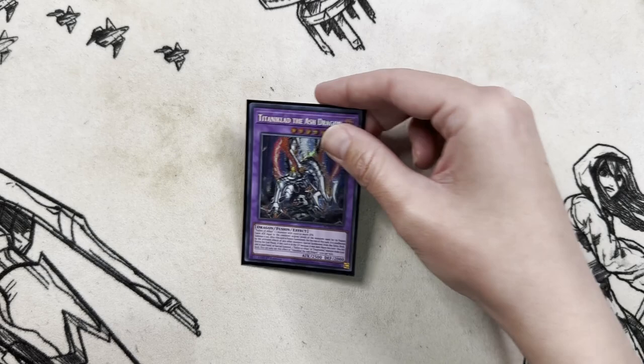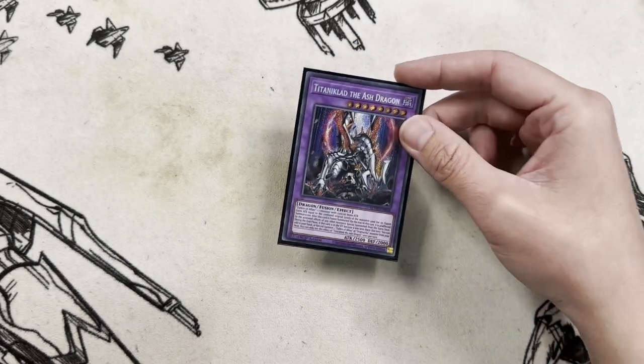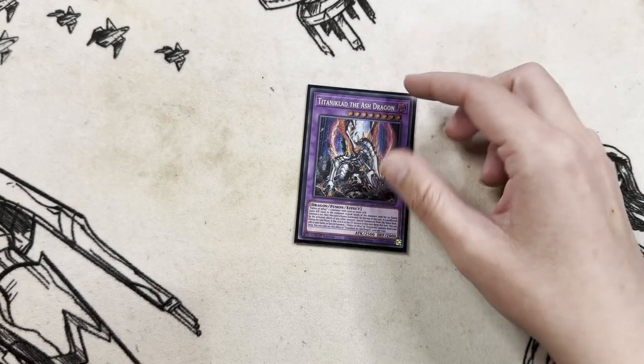Then we've got Titaniclad. More often than not you're sending this in order to get a search for Ecclesia or some other Dogmatica monster in your end phase.